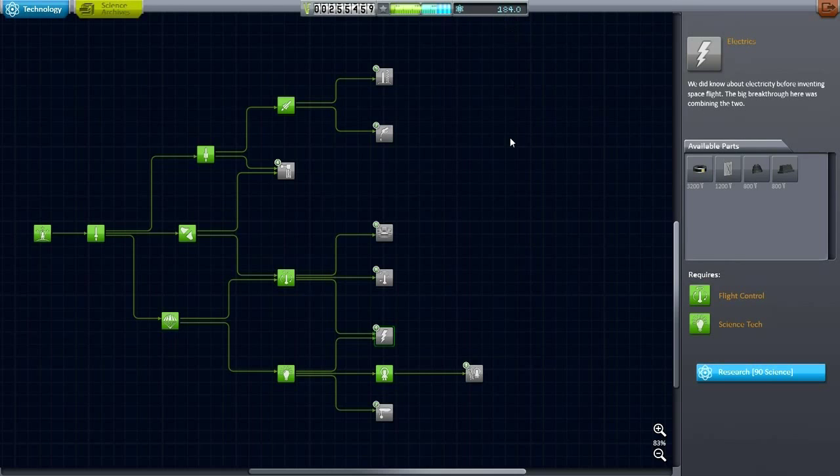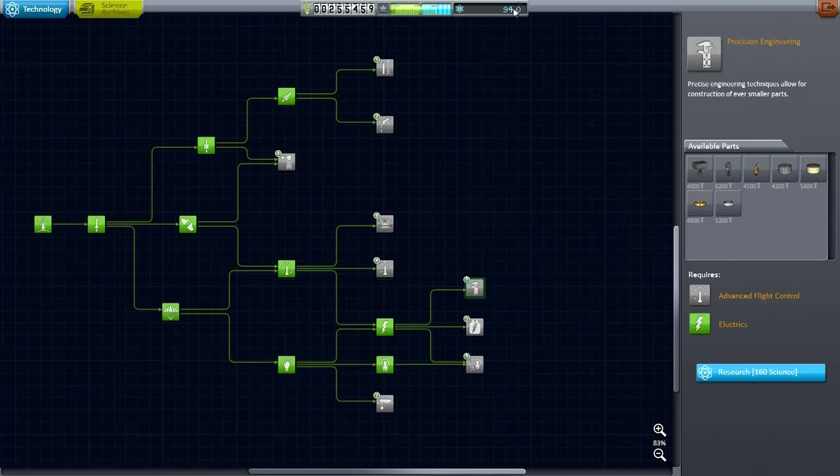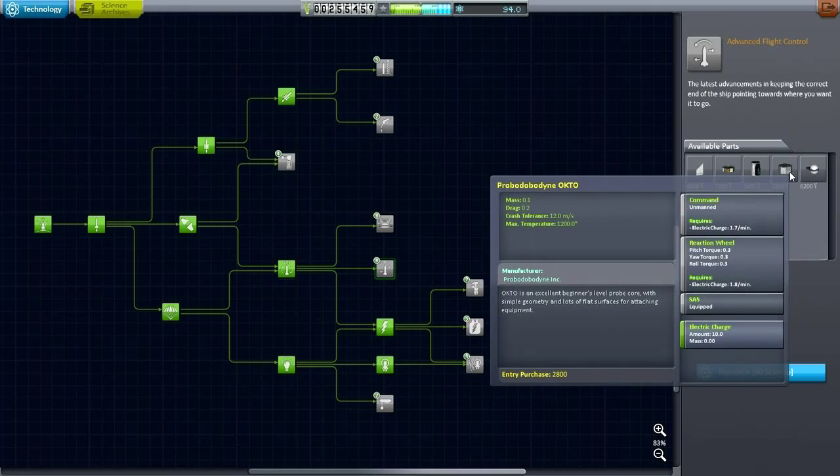I do have some science left over from the previous mission to the moon, and I intend to spend some of it here. The first thing is solar panels — we need solar panels. There's no real point unlocking more science because the barometer is not going to be useful on Minmus, and there's nothing else in plain sight. Some of these small engines would be really important, but now that I've unlocked the solar panels I don't have enough science for them. I wanted the flat probe core — that could be useful for unmanned missions in the future and that could be critical, so let's pick that up.